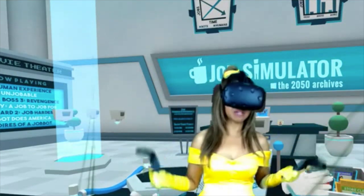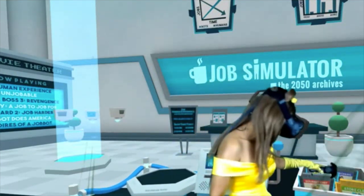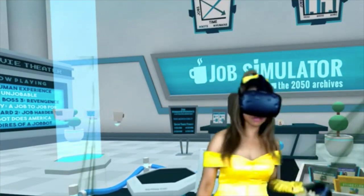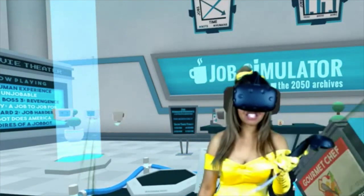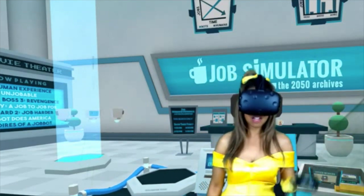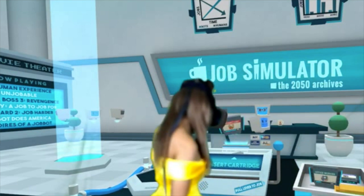Now we're inside of the job simulator. This is where all of the really cool jobs are located, and on these cartridges over here are all of the jobs that you can do. The one we want to do, since we're going to be trying to work at Taco Bell, the closest would be the gourmet chef. If I do a really good job, I'll definitely get that job at Taco Bell. So you take the cartridge and put it inside the job simulator.